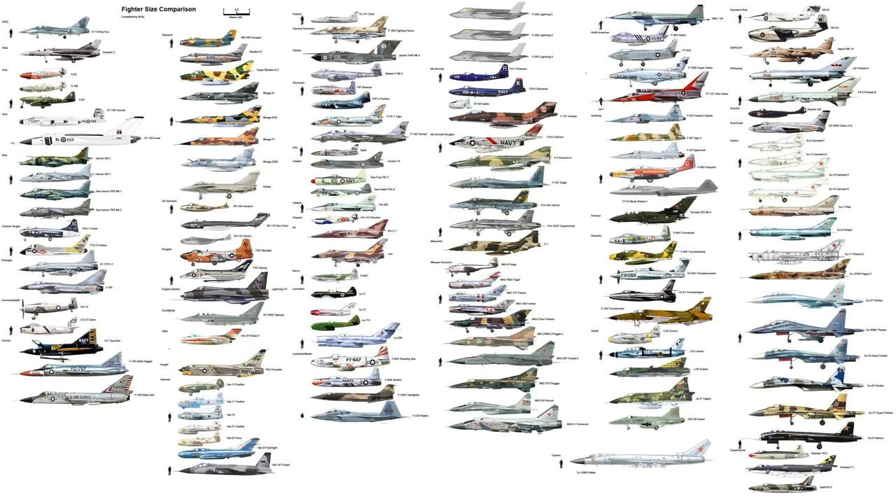The F-105 Thunderchief carried a single 20mm M61 Vulcan cannon. It had five hardpoints and an internal bomb bay, carrying up to 14,000 pounds of ordnance including a nuclear weapon, plus Sidewinders and the AGM-12 Bullpup. It's essentially a Vietnam-era Mach 2 equivalent of the A-10 — dedicated to the same kind of work. It had a troubled early service life but served as a proper Wild Weasel aircraft.